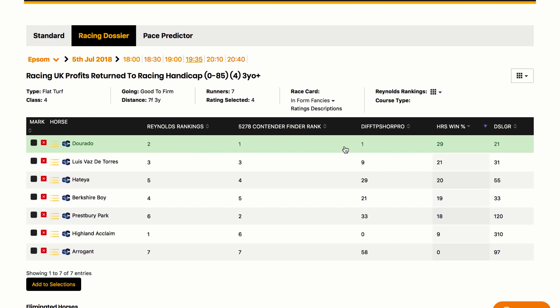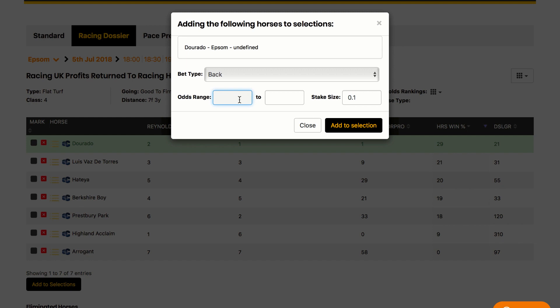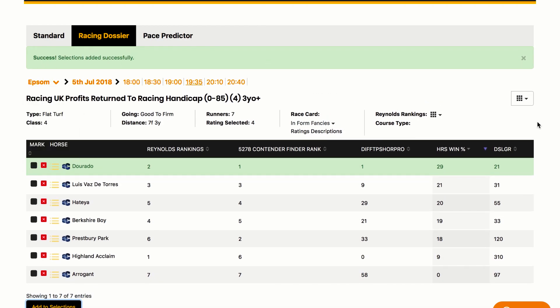By simply clicking anywhere along this line we highlight it in green for the horse and we can add this to selections. Here we can back, place, each way, or lay. So let's say we want to back it and we're willing to take odds of anywhere between 3 to 1 and 4 to 1. For stake size you could be betting 10 pounds, 5 pounds, 100 pounds — we simply put this in here for our own records. We can add this selection — success, selections added successfully.